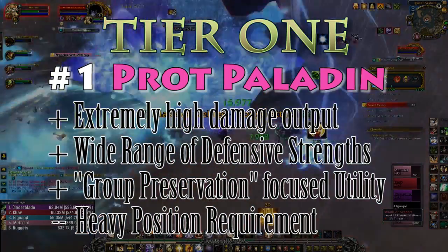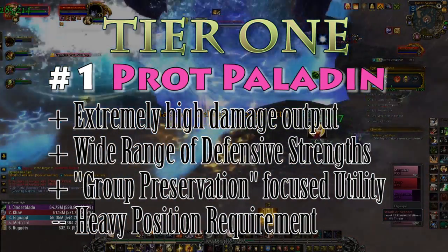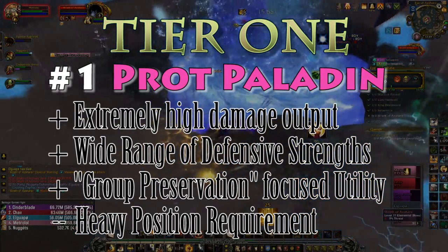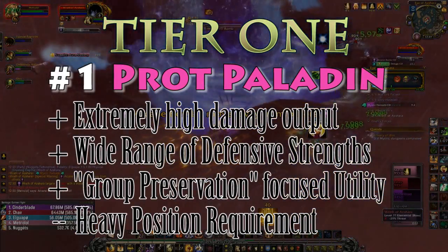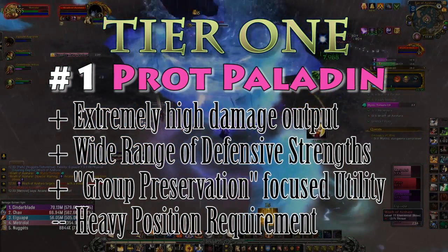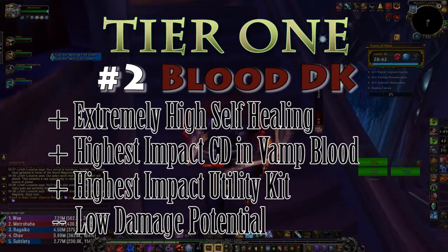If there was a con, it would be that they are tied to the position of Consecrate and the ability to hit targets while in it — without that they are extremely flimsy. All of their offense is also tied to defense, so it requires a lot of planning ahead to maximize both. Overall, I feel like Paladin is the total package and the de facto number one on this list.